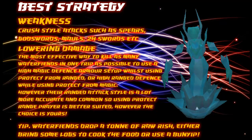You can either bring some logs and a tinderbox to cook the food, or if you have the Summoning level you can use a Bunyip with its special ability, which can turn raw fish into HP without needing to cook it. However, you still need to have the cooking level required.